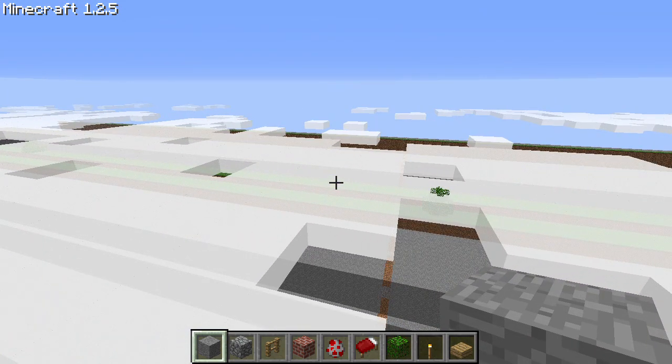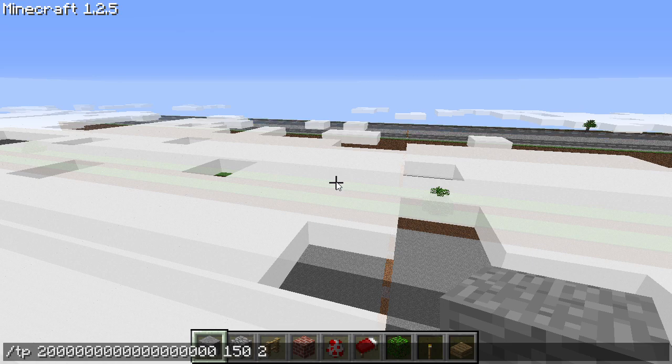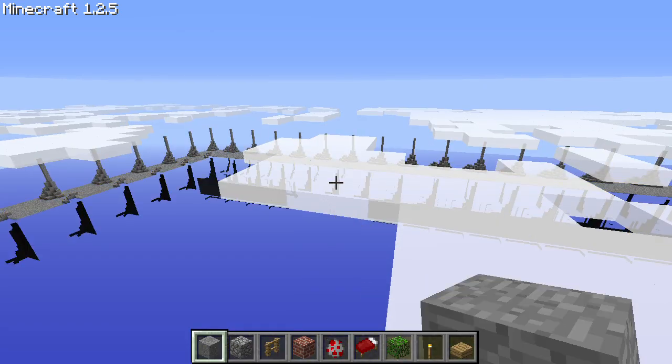So far I've only shown you guys the edge — now let's head to 2 quintillion in the corner far lands: 50 and then 2 quintillion. Look at that.